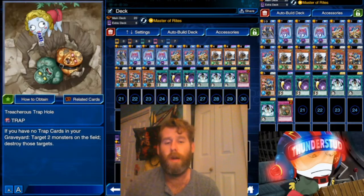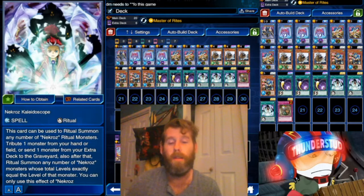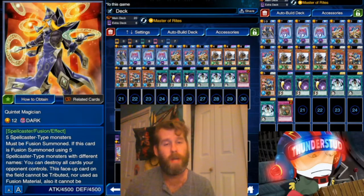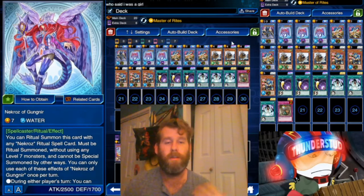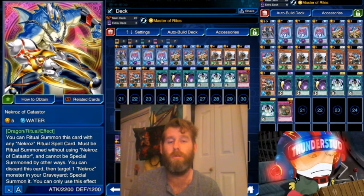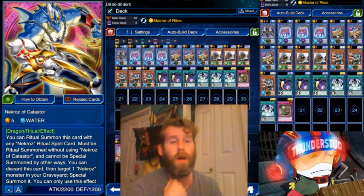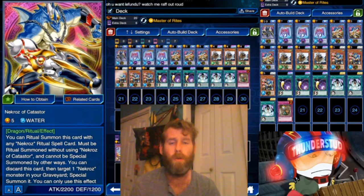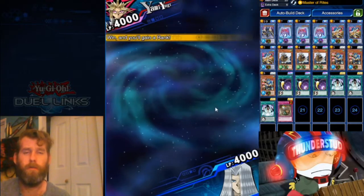We're also running three Cosmic Cyclone, a Master of Rights, and a Treacherous Trap Hole. The basic combo is a three-card combo: you need the level 7, the level 5, and your Kaleidoscope in hand, so you throw away a level 12 from your extra deck and special summon both of them — hopefully with resources left to use Ghanir's effect. It's very strong that way, just not really consistent. Beyond the 12, you can also use a level 10 with just two of these monsters; not as good obviously, but it gets the job done.